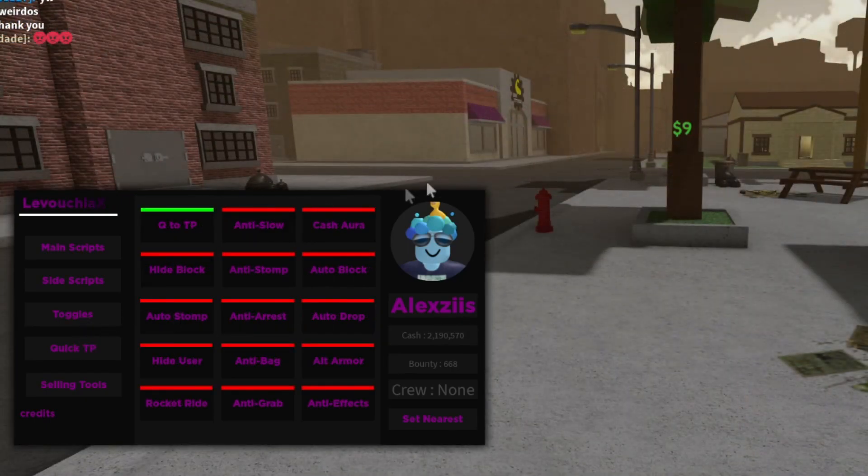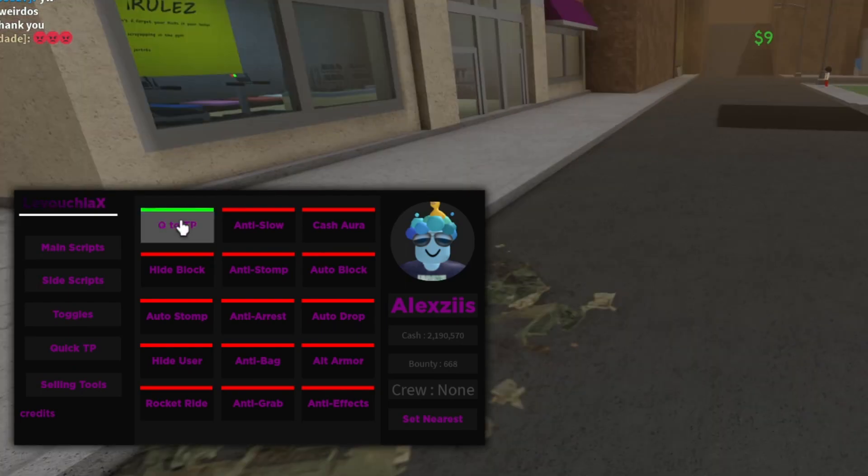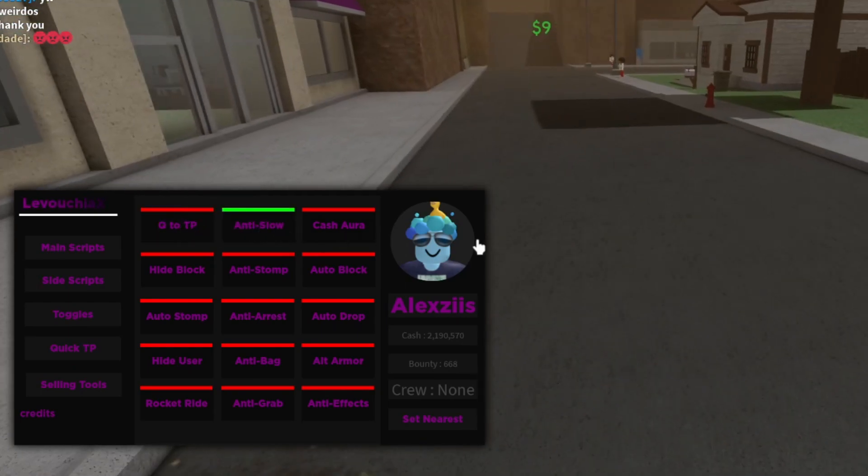On the toggle tab you can toggle many many different things. Most of them are there to make you tougher to kill.